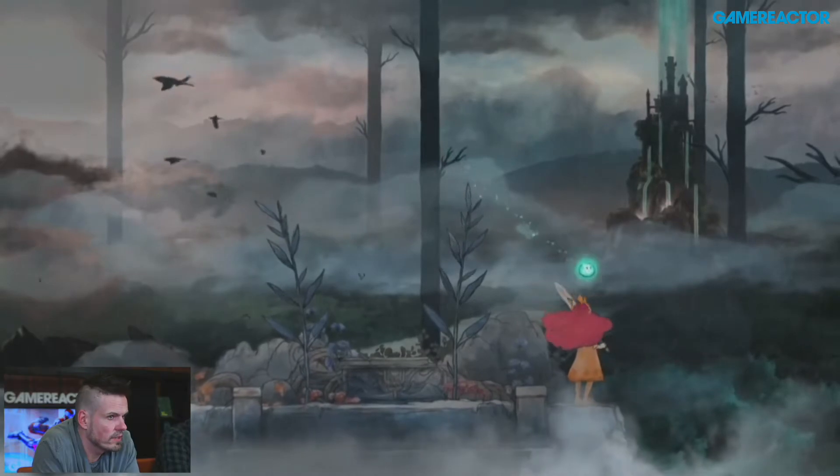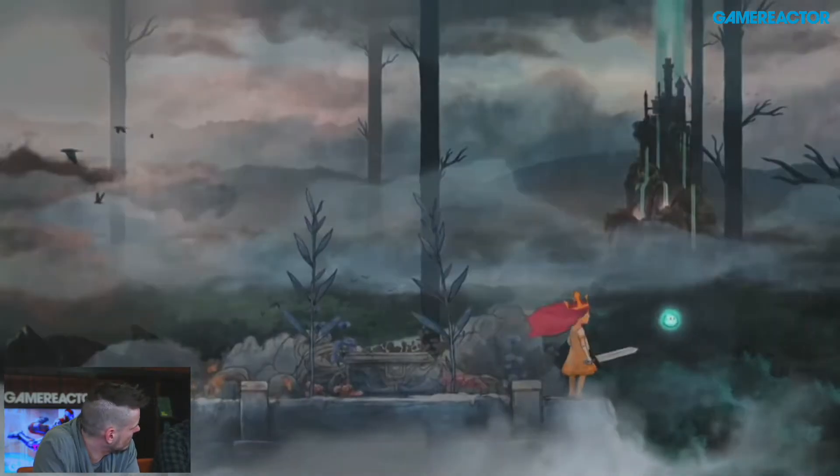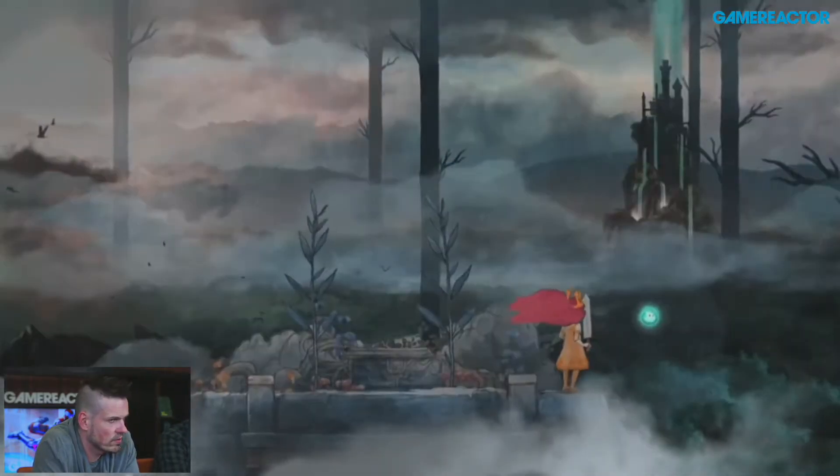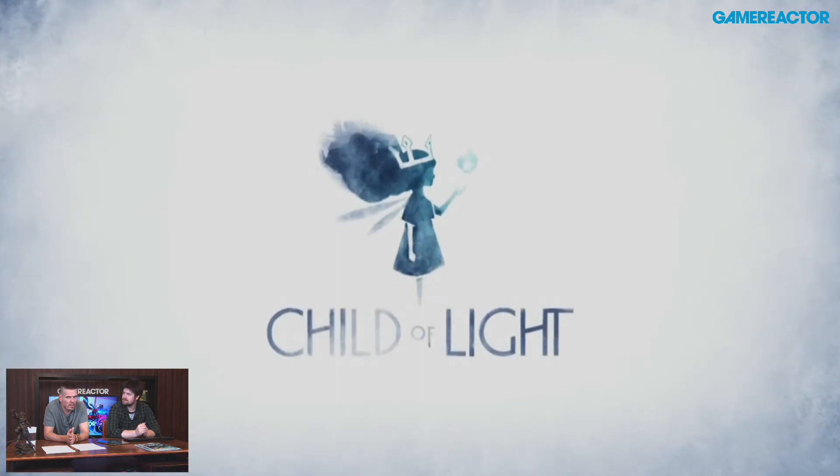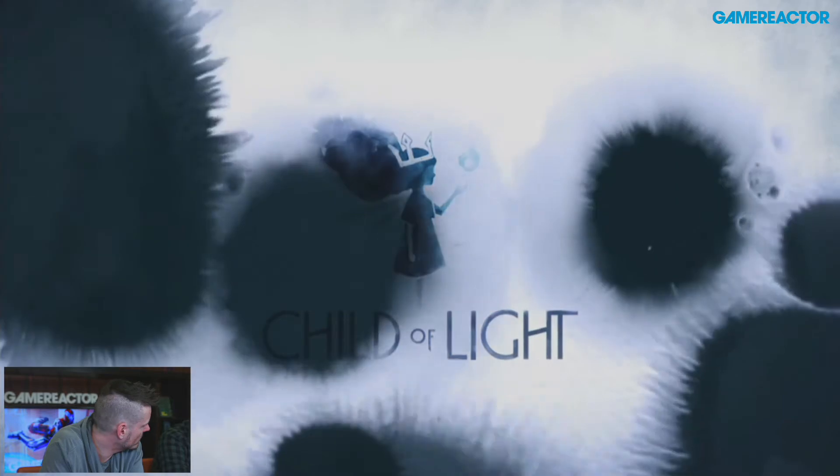They've confirmed the next Assassin's Creed: Unity, and there are also rumors floating around of Assassin's Creed Comet. Unity is coming out on next-gen and PC, and the unconfirmed Comet should be a game for older consoles like PS3 and Xbox 360.